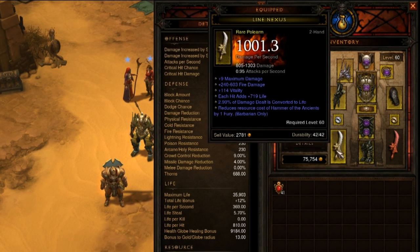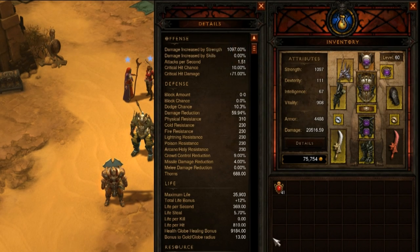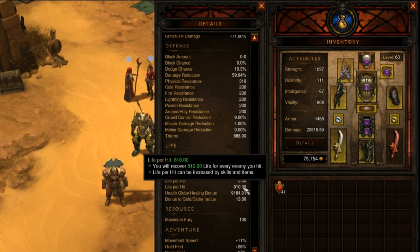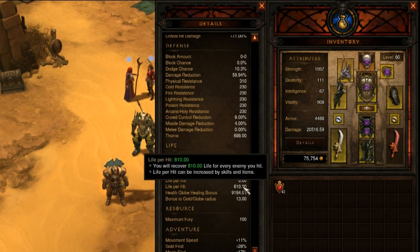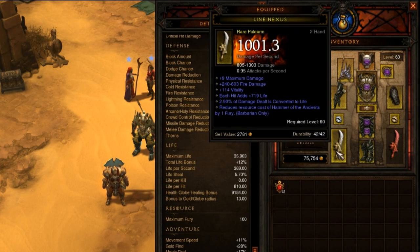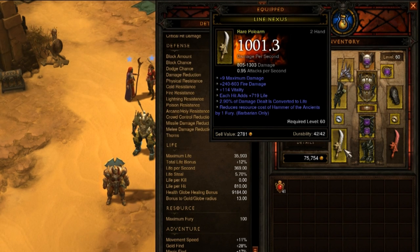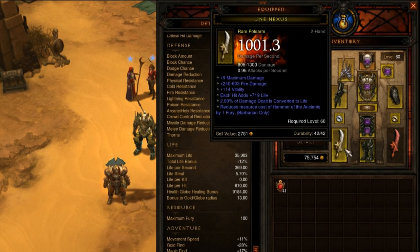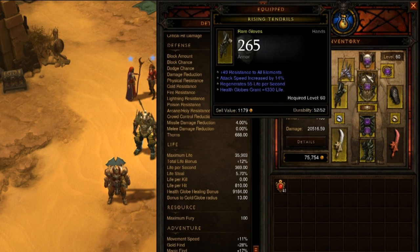I'm using Frenzy with life per hit right now. My attack speed is at 1.51, and with 719 life per hit I'm actually getting 810 life per hit. That isn't huge, but when Frenzy is stacked and your attack speed is really high, you can get life back a lot faster. I used to use life per kill, and I still suggest it for two-handed weapons, but in Inferno the elites and champions are what you really need to worry about — you're not getting many kills fighting one to three very difficult enemies, so life per hit is a lot more useful, and it's also why I use Frenzy.